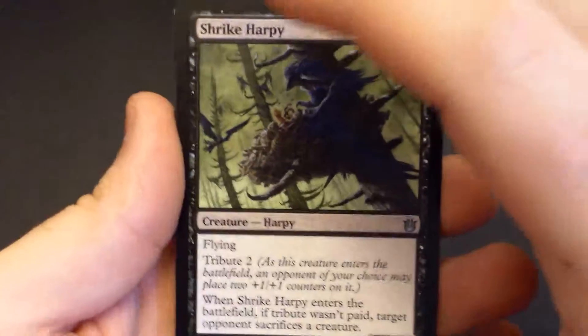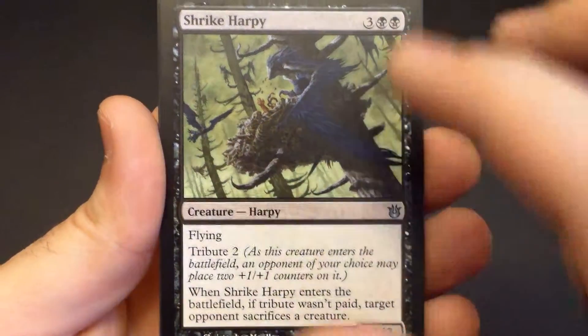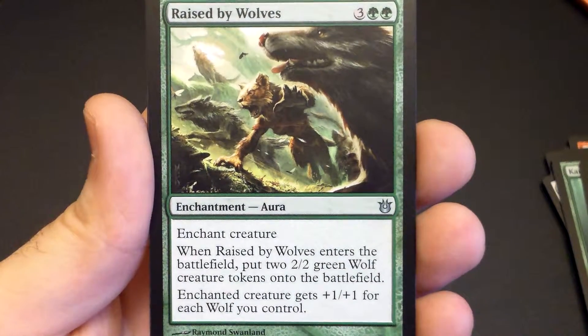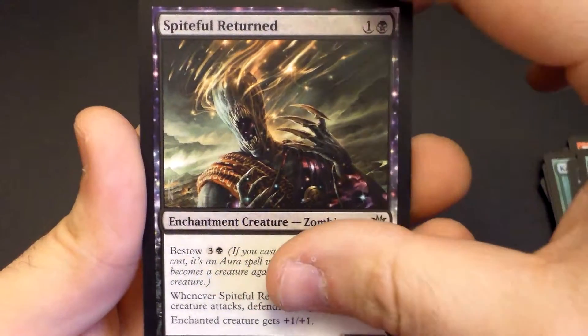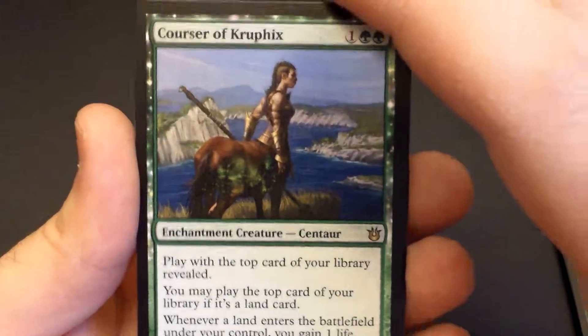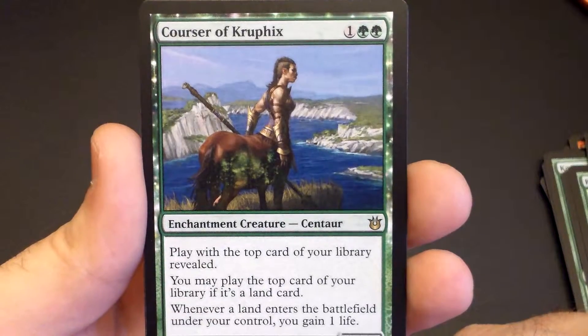First uncommon is a Shrike Harpy — I wouldn't necessarily call that a great uncommon, but it is an uncommon. Raised by Wolves is our second uncommon. Spiteful Returned, third uncommon, and our rare is... Yeah! That's the card I had in mind when I opened this up. Courser of Kruphix.